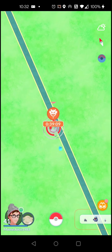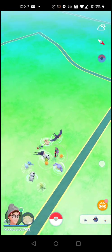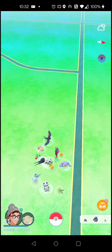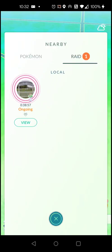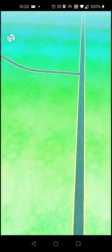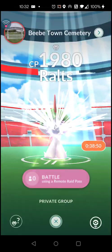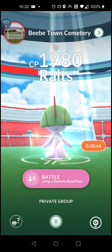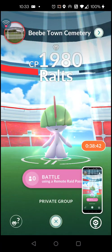I can reach it from here so I don't need to go over there and do it with a remote pass. The way this works is you either go to the raid or you remote to it, and you open it up and get to this screen.